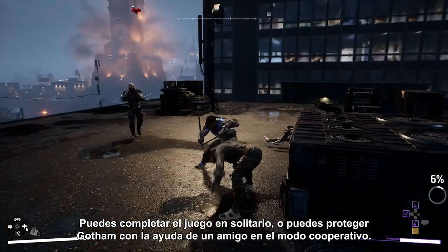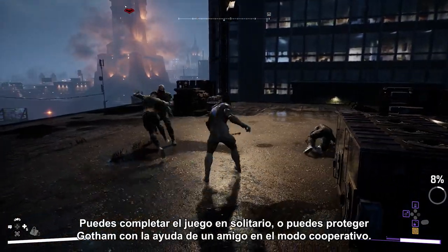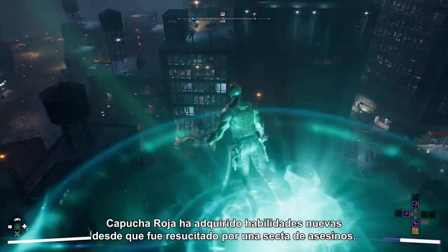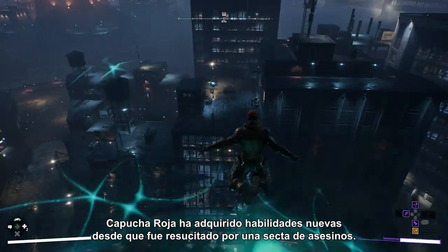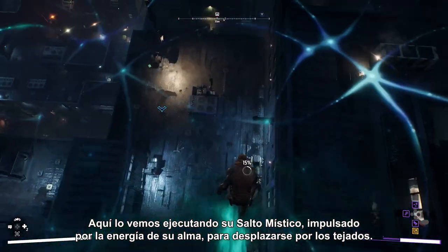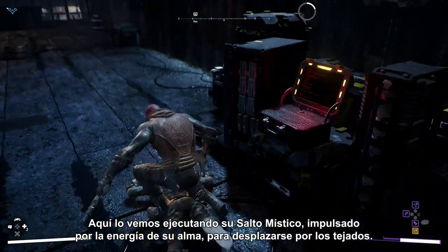While you can play the whole game solo, you can also protect Gotham in co-op with a friend. Here's Red Hood. Red Hood gained new abilities after being resurrected by an assassin cult. Here, he uses Mystical Leap to move across the rooftop, springboarded by his own soul energy.